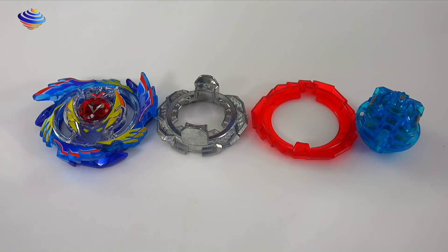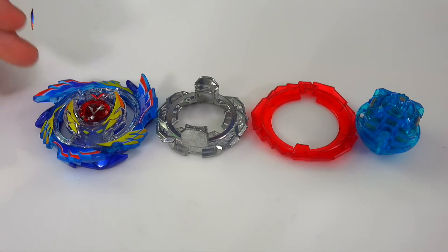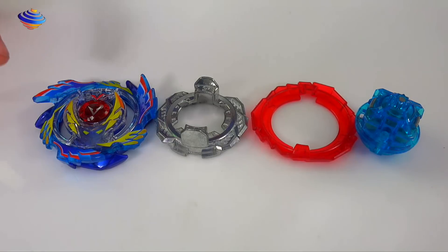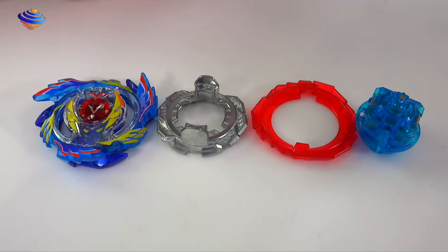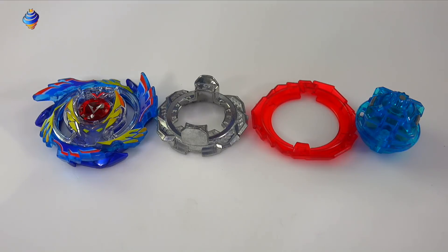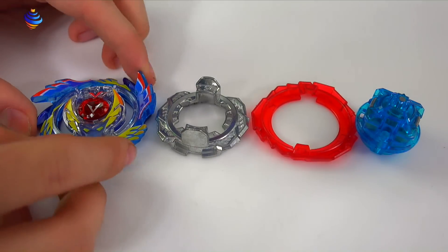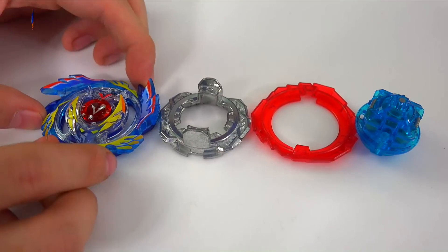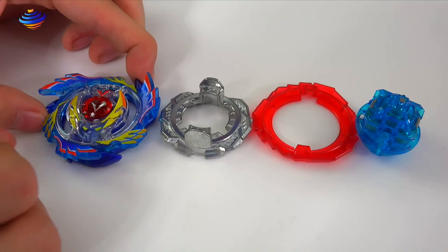Comparing this bay to the other B76 Valkyrie version — the little emblem in the middle was gold and the gradient was a little bit different. The part right here is a little bit more darker, and the driver was a little bit more lighter. But that's just compared to the B76. The gimmick for this bay is that there's a little spring and it'll go back and actually attack the bay — that's a cool little gimmick.